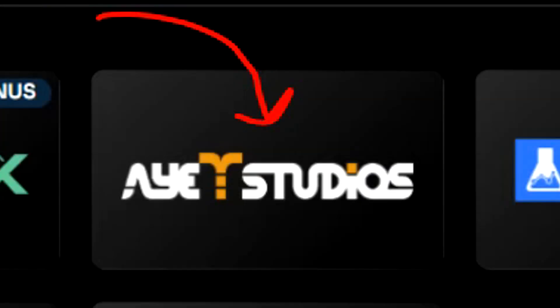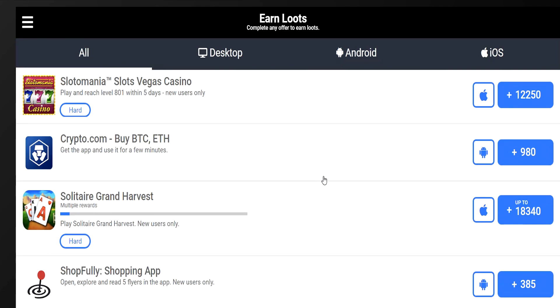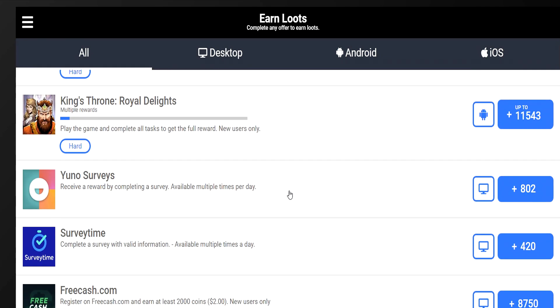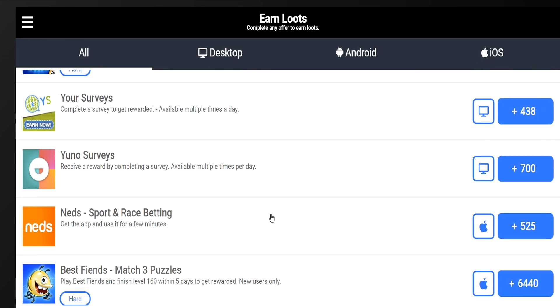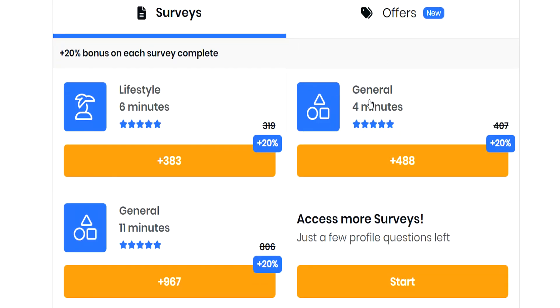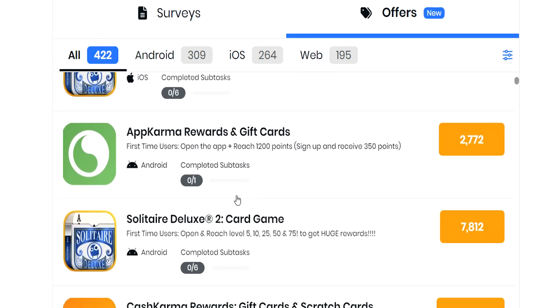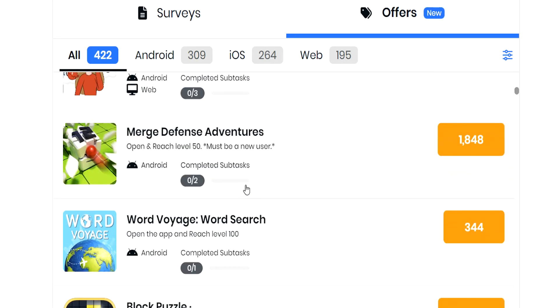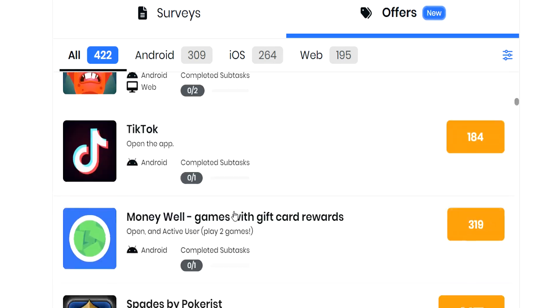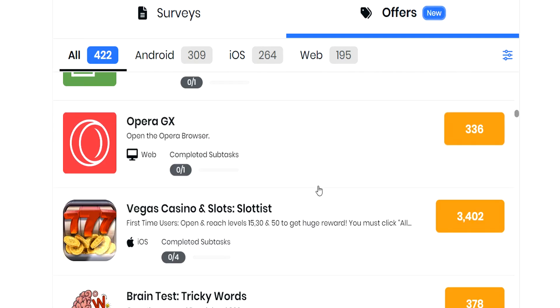Next we have AX Studios. AX Studios allows you to earn through desktop, Android, and iOS, so that's a really good benefit of using them. The only thing is I noticed their offers don't really pay as much as the other offer walls covered so far. You have to be careful that you're not wasting your time on low paying offers, because your time is very precious. Next we have BitLabs. The BitLab offer wall was very straightforward — you literally just complete surveys that will pay up to $1 or so. BitLabs also has an offer wall with over 422 paying offers, which is absolutely incredible. You can go through the list and find the best paying offer, and you can change your platform between Android, iOS, and web.